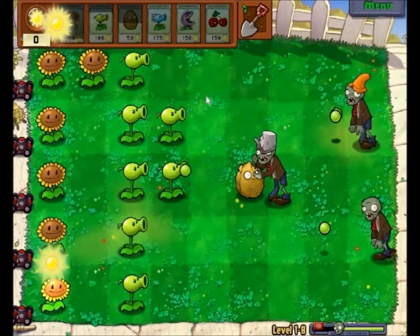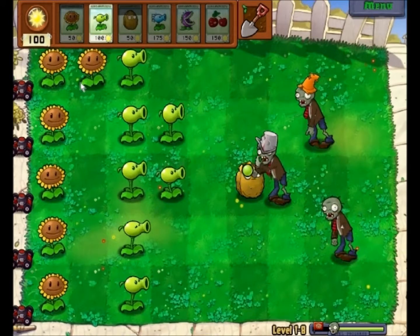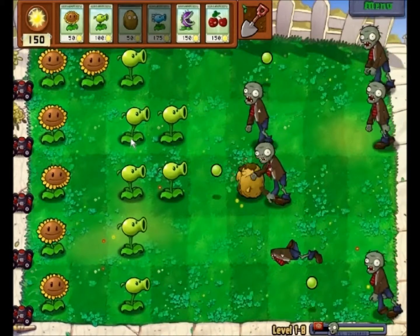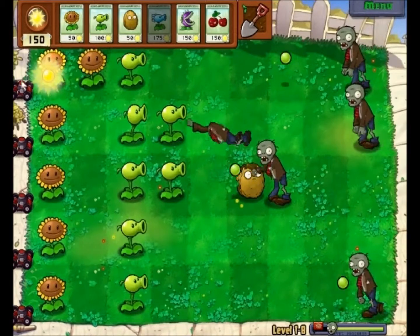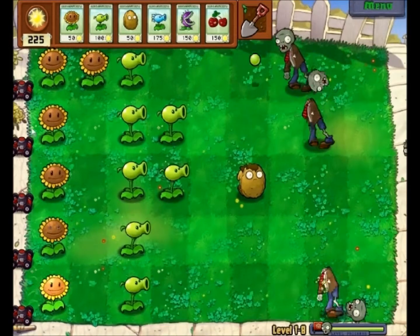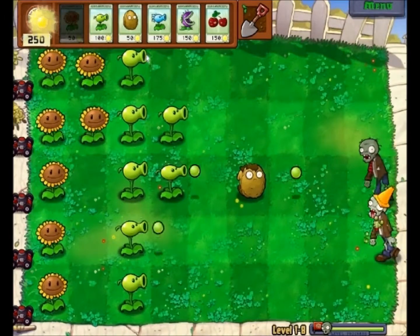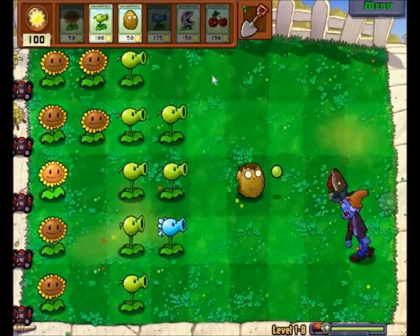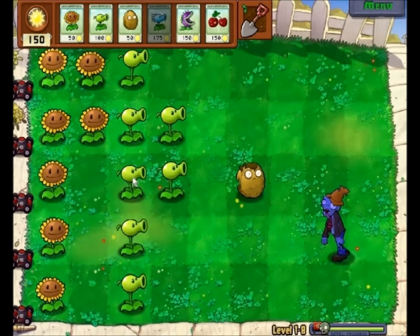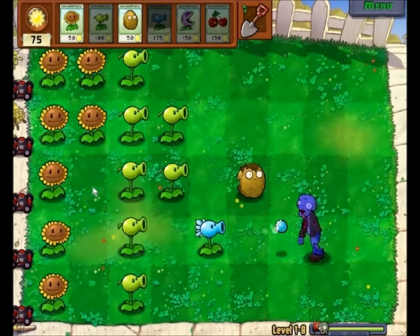There's a cone head, and that's a regular one so I'm not going to worry about him. Now we should be producing a sufficient amount of sun. I'm debating whether I should get the Chomper — those are really good for end game, but it takes a while for them to eat things. I should have put those right there. Can I remove it and get it back? No, darn it — whatever, that's fine. I'll put it right there.